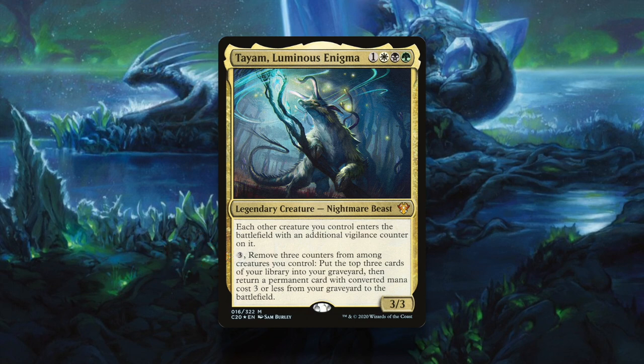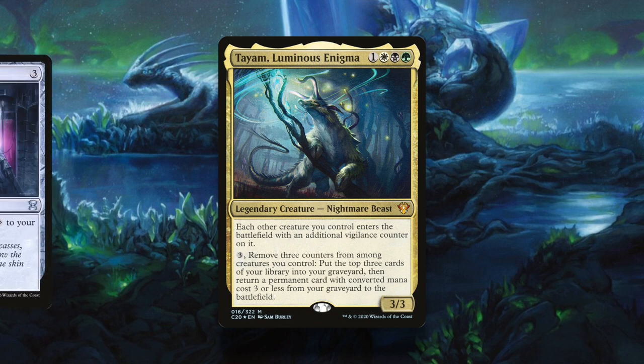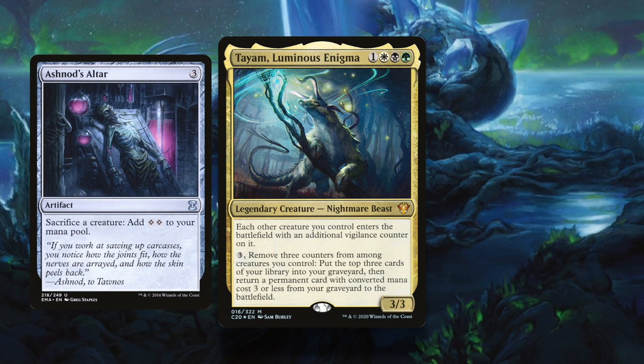So to combo off with Tiam, you require counters of any type and mana. Luckily, Tiam can provide counters to creatures entering, so if you can create multiple creatures at once, you can fulfill the counter requirement. In most of these combos, you also need a sac outlet, and Ashnod's Altar is probably the best sac outlet with Tiam.